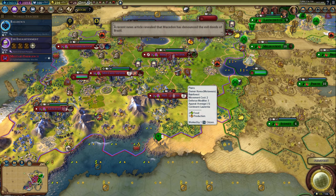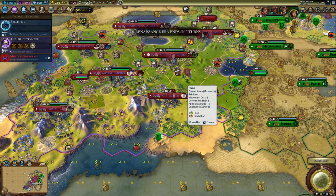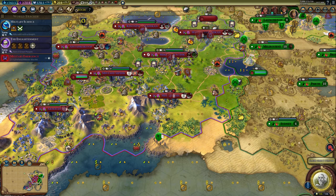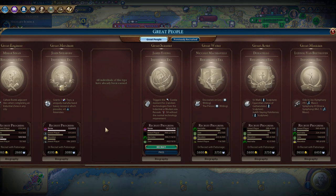I can really see on the deity level where loyalty could really hurt us, but also be an advantage. I think we're going to try to play some games where we pick a Civ who's more loyalty focused, and what we do is try to take over cities that way.